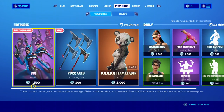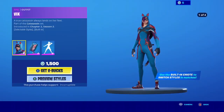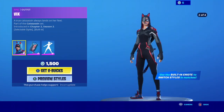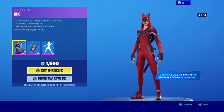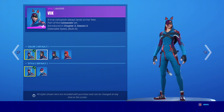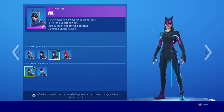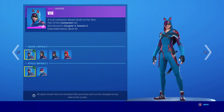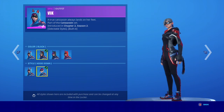We got a new cat skin — finally! Looks like it has edit styles as well. This is pretty clean, 1,500 V-Bucks. It's called Vix. Looks like we got a black and red style, black and purple style, looks like an all red with a little bit of black. We got a lot of styles — the red, the gray, the black, and the default. You can also put the hood down. This is pretty clean, guys.